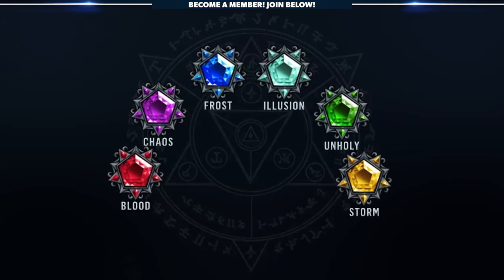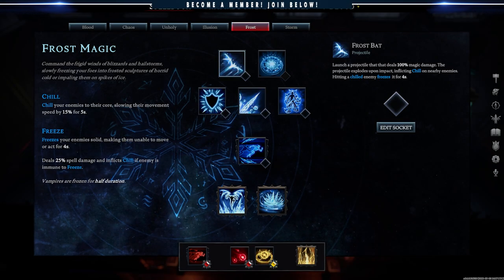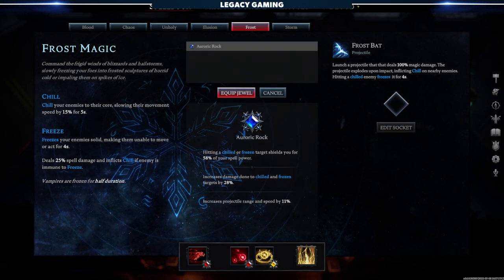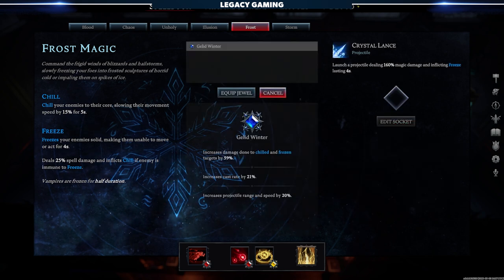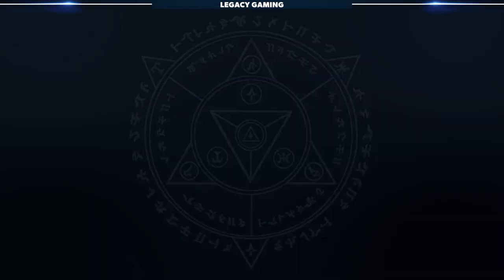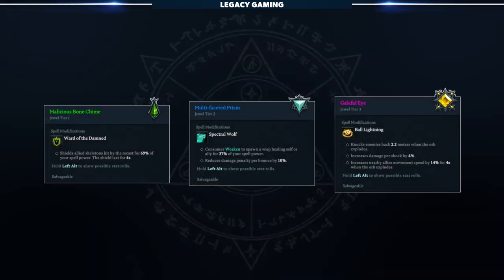There are six Spelljewel families in the game, one for each School of Magic. Spelljewels, at their most basic level, are items that can be slotted directly into spells to enhance their properties and sometimes change the nature of the magic. There are three tiers of Spelljewels, and with each increased tier, the jewel will introduce an additional benefit into the mix.